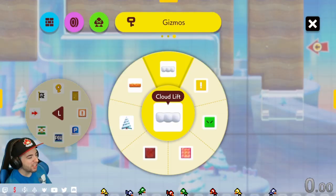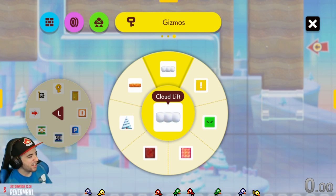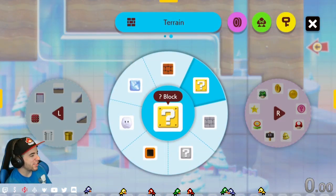So I opened up 3D World and started building it a little bit. I was like, all right, now time for the vine. I grabbed the question block and was like, all right, let's go get that vine. This is awesome.